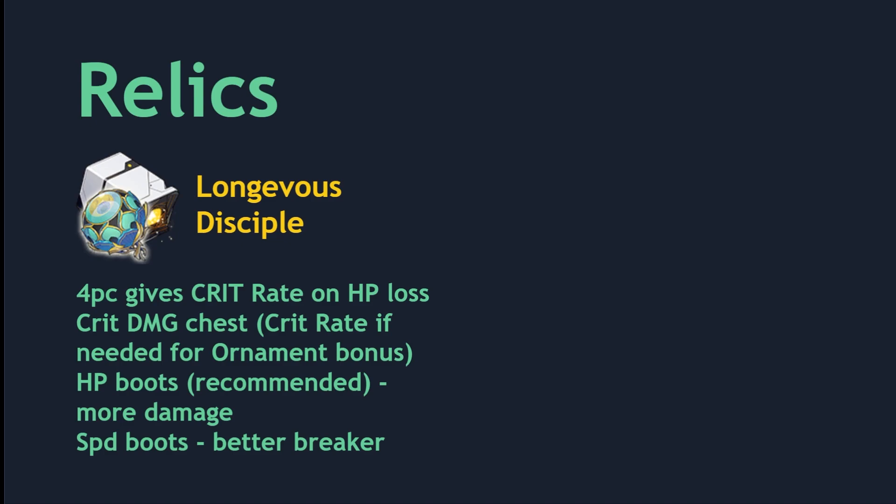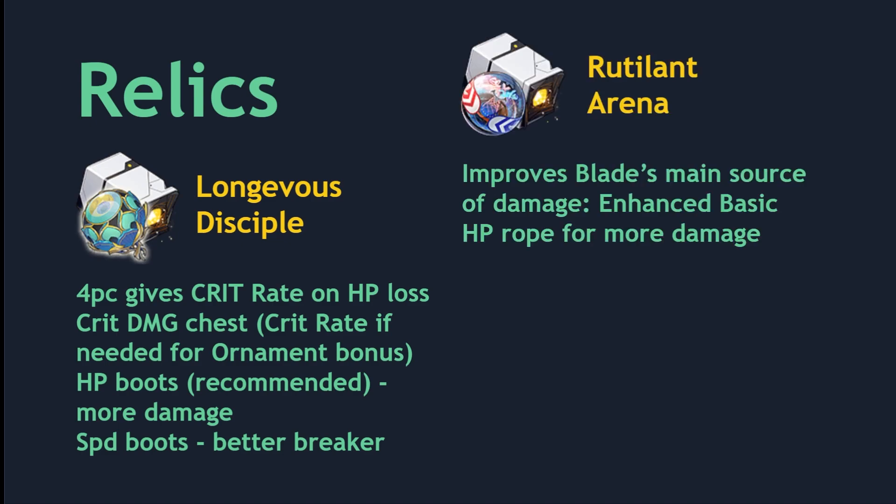I recommend a crit damage chest to maximize Blade's damage. However, a crit damage chest requires that you have decent crit rate substats — if you don't have good crit rate substats, you might just want to go with a crit rate chest. For boots, I recommend HP for the most damage. Blade is a character that doesn't take many turns, but on each of his turns he deals a lot of damage. You could put speed boots on Blade as well to make him a better breaker, but it's likely to be less damage than HP boots. For planetary ornament, you want to use the new Rutilant Arena set. This ornament set gives crit rate, which is good for Blade's damage and also helps improve his main source of damage, which is his enhanced basic attack. For the rope, you want to use HP percentage.